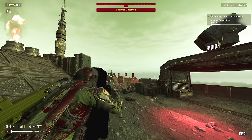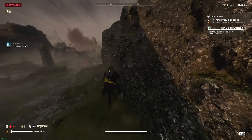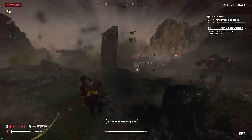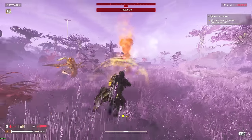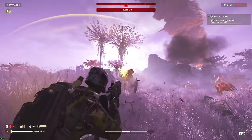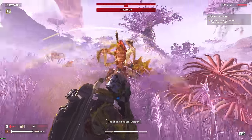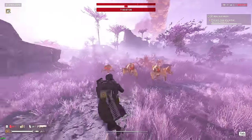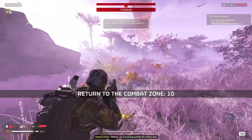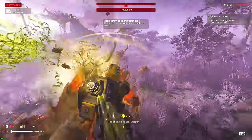Backpack stratagems are one of the only ways you can give your character a passive improvement, such as being able to rocket jump, carry lots of extra ammo with you, or even have an outright bubble that shields you from a lot of extra damage. However, things can get a little bit more complicated when deciding which backpack stratagem you should bring along for the ride, or if you should even bring any at all.